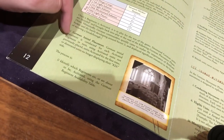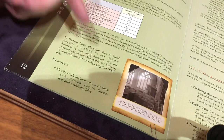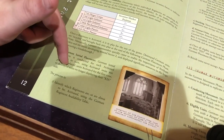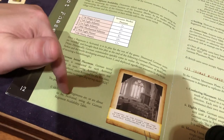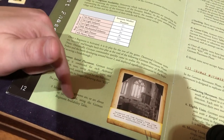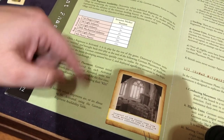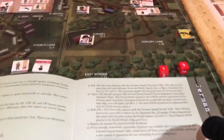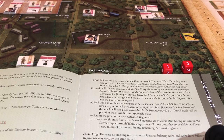German initial placement is conducted for each activated regiment in turn. Using activated units not previously placed — identify which regiments are about to be activated using the German availability table. We know it's going to be the 7th Flieger Corps. Roll a 2d6.